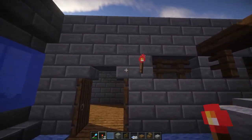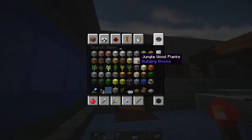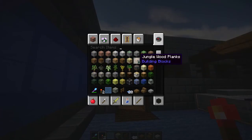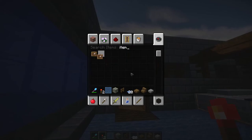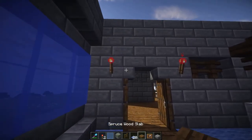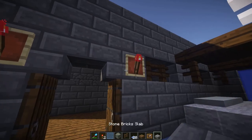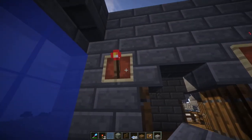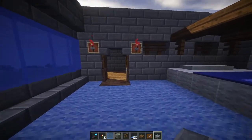I want to light this place up with torches, so that's our first item on the agenda. And we need an item frame. Because there's this cool trick that I know people use. And then you go — boom, boom. Looks like a torch holder.